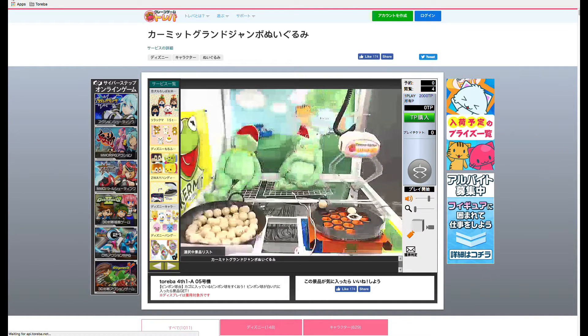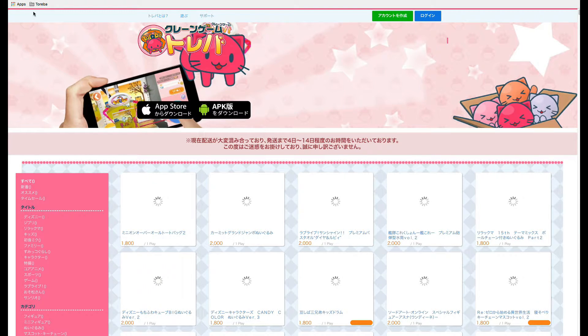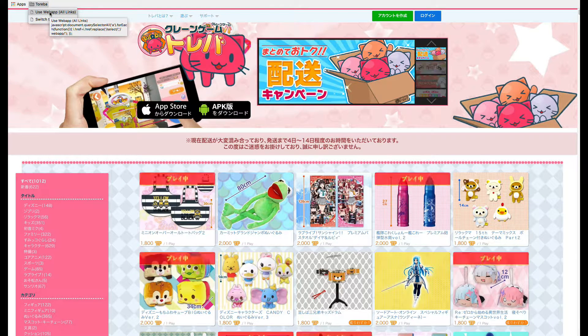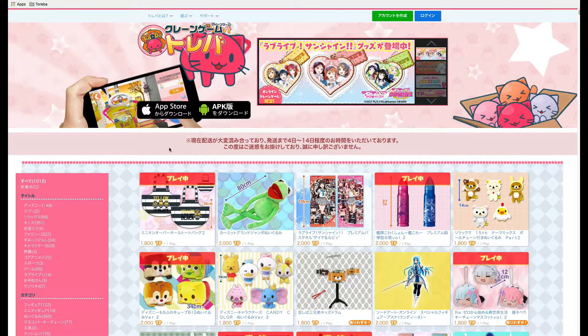Here's a simple trick I found to make things run a bit quicker. Try loading the web app instead of the default Flash version. As you can see, on the desktop site, it cuts the load time down from 30 to right around 5 to 7 seconds.